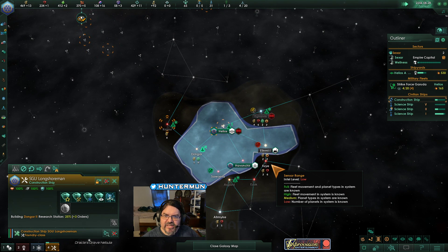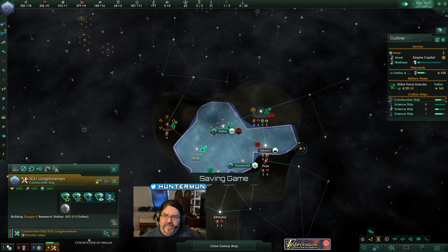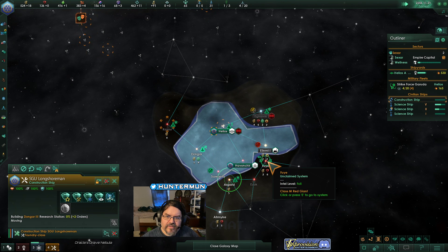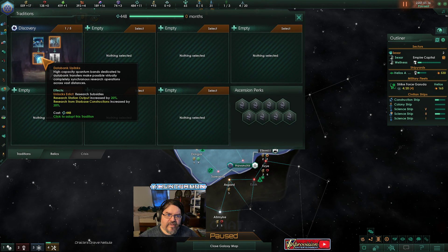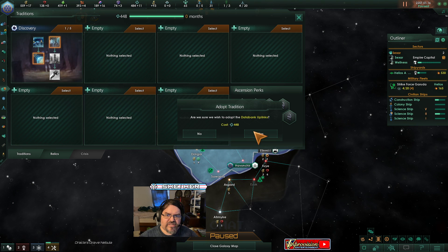The other colony will be right behind it. We are potentially a little behind the time compared to computers. System survey complete. These are decent systems off in this direction. Research station output by 20% — yeah, we've got some decent research stations. Let's do this.